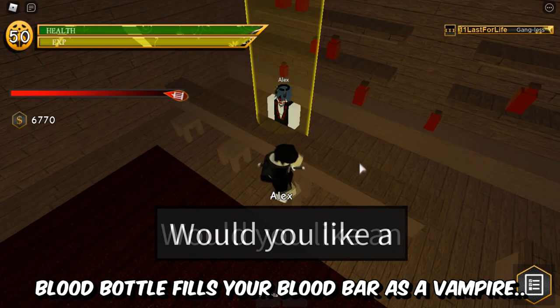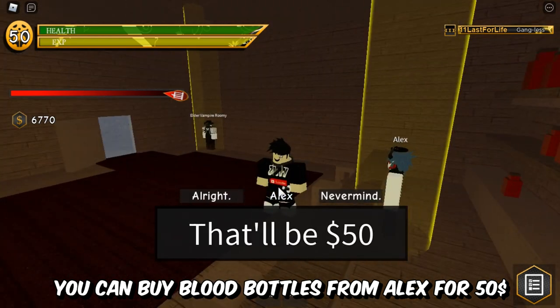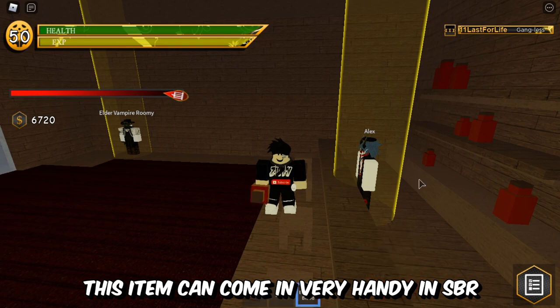Blood Bottle fills your blood bar as a vampire. You can buy Blood Bottle from Alex the bartender for 50 cash. You can carry up to 3 bottles. This item can come in very handy in Steel Ball Race.